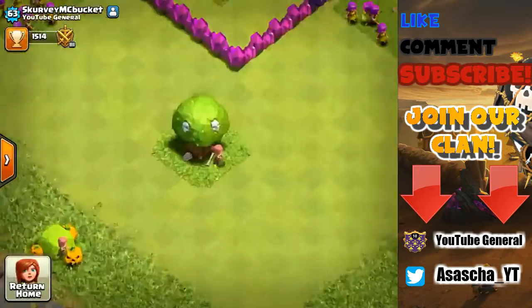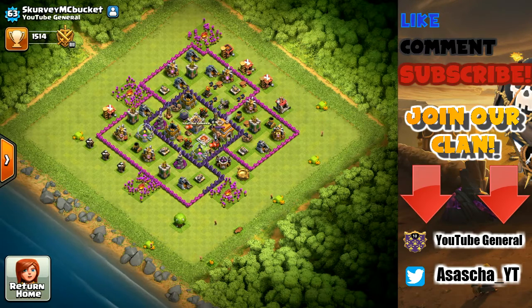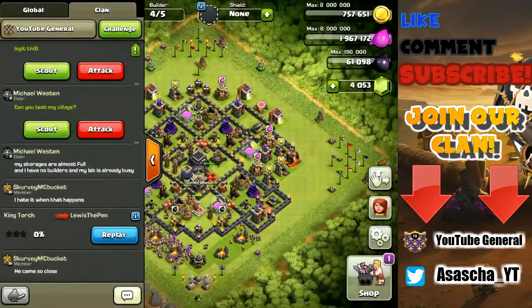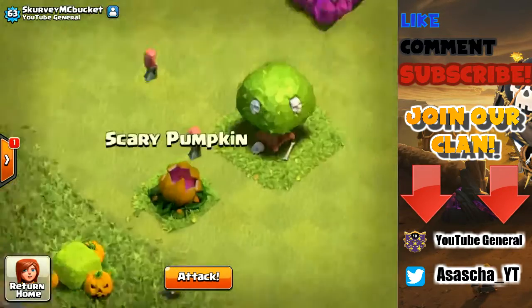I don't know what is going on - if you guys know, please let me know down below in the comment section. Let me make this even more clear. Let me go ahead and scout his base right now, and you can see the pumpkin is right here - I can tap on it, I'm tapping on everything.